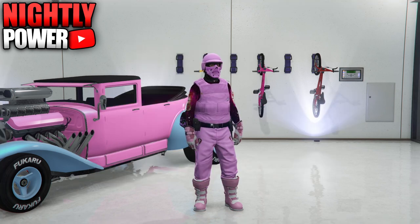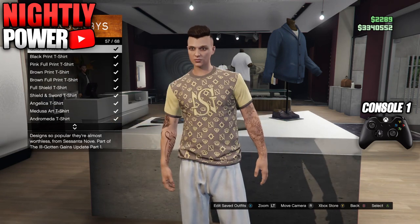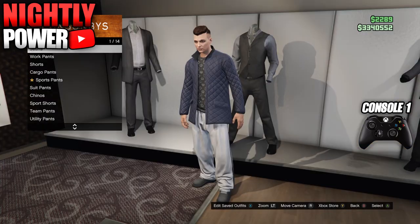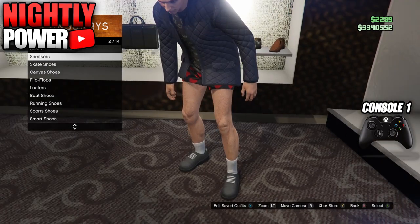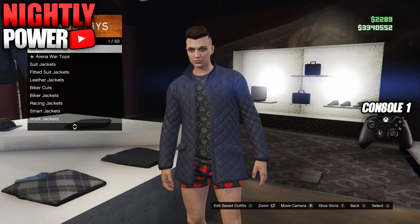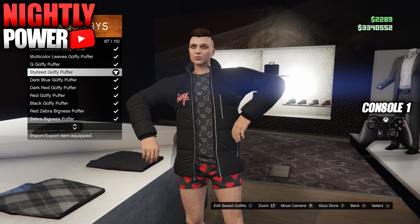To begin with this glitch, make your way to the clothing store. You are going to need to put on the same components as me in the video. Once you put all the components on your outfit, make sure to save this outfit in outfit slot number 20 — this is going to be our merging slot. Next you are going to make a second outfit; this is going to be your console 1 outfit, so copy the same components as me in the video, then once you're finished save this outfit as C1.